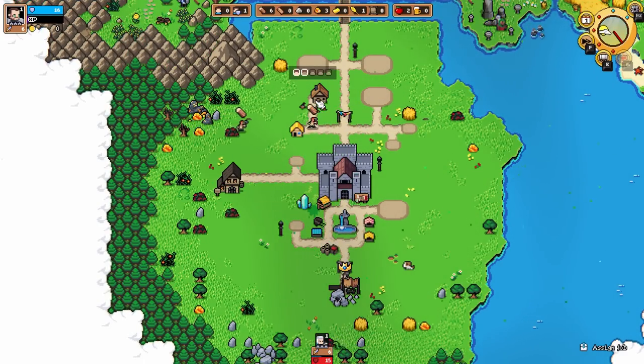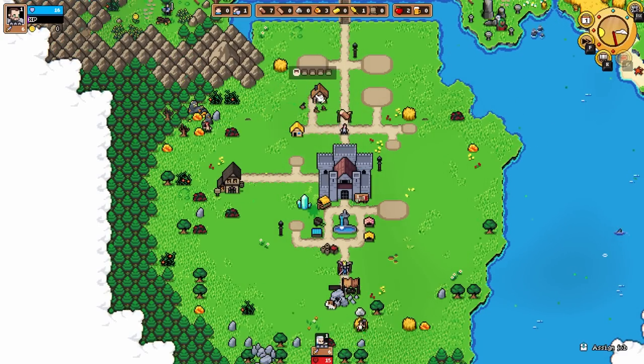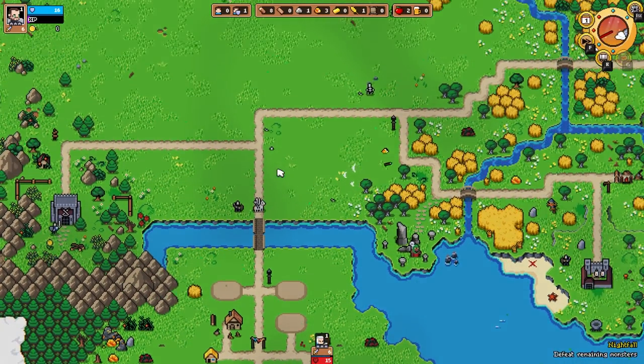Let's slow down on the wood because we need some stone. I guess I have a spare person — I'll have them getting food for a bit. We'll keep that going for a moment, we're gonna need more.